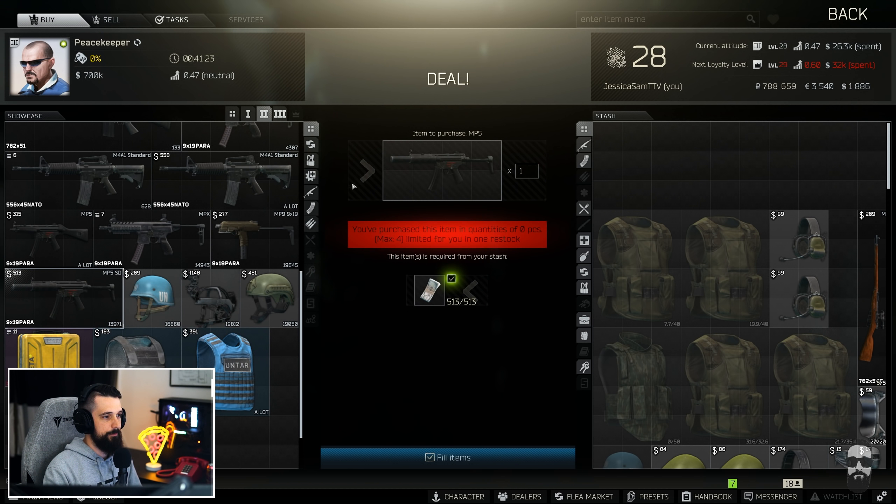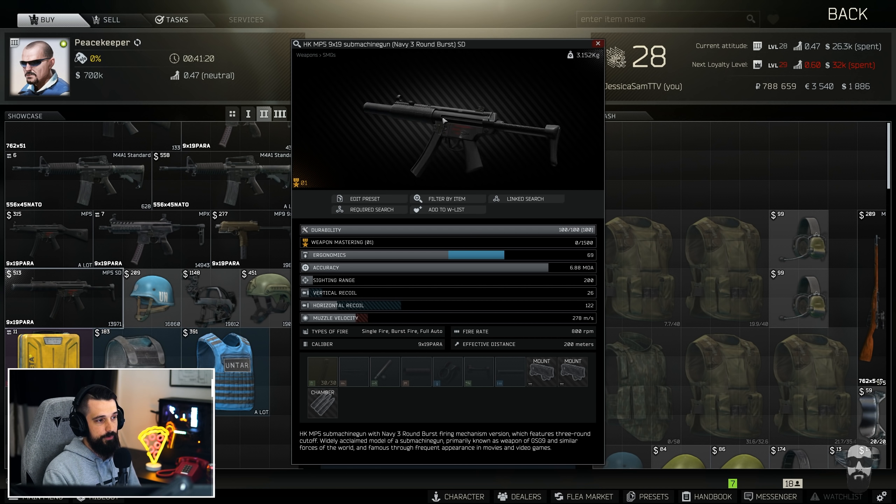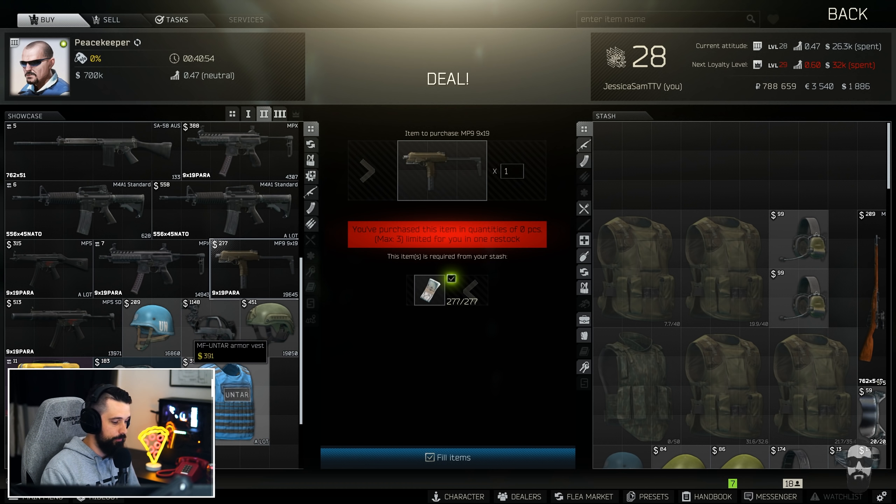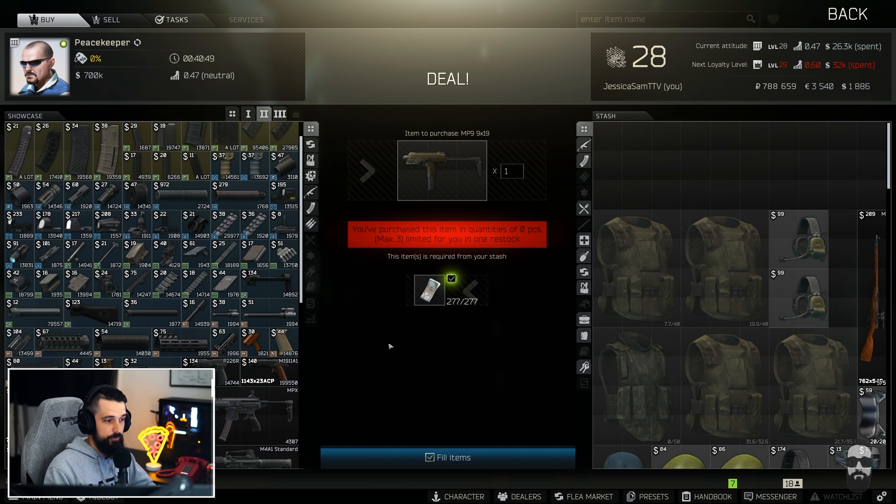At level two Peacekeeper it also unlocks the ability to purchase the MP5 straight up, the MP5 SD which is a suppressed version that you also need for a Gunsmith quest, and the MP9 — a relatively newer submachine gun added to the game. It's another nine mil that comes with rails, you can put a grip on it, an optic, a suppressor, and it fires 900 rounds per minute. So there is quite a bit of nine millimeter full auto guns available early game, and Peacekeeper sells most of them.